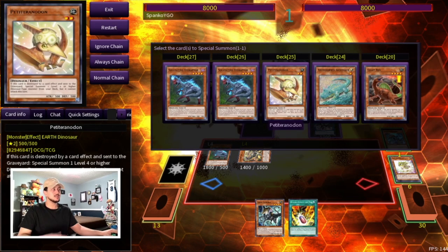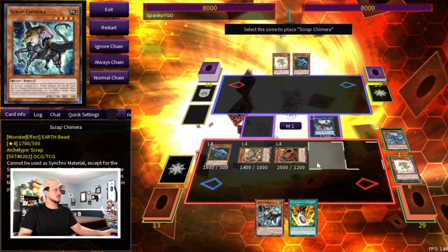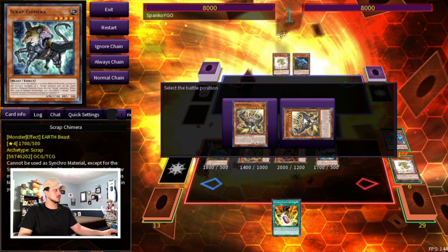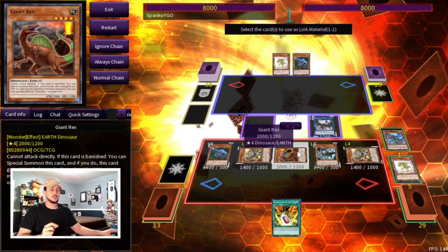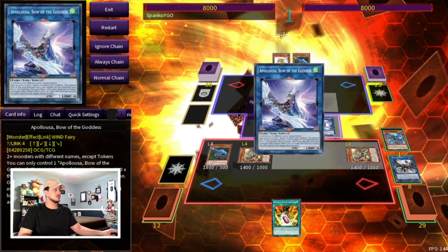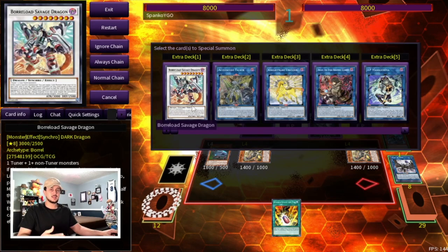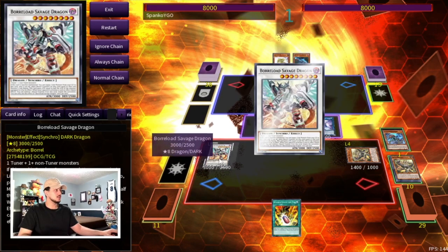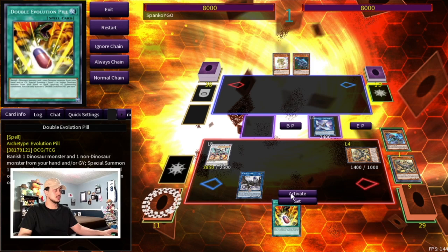Baby triggers and we summon Giant Rex — this is why you could have done Petite Pteranodon earlier, but here we summon Giant Rex. Normal summon Scrap Chimera and activate its effect to summon Scrap Raptor back from the graveyard. Go into three-material Apollousa using Giant Rex, Chimera, and Wyvern — you specifically want Giant Rex in the graveyard. Then use the remaining two cards to go into Savage Dragon, adding Scrap Wyvern to it as a material for an omni negate. Savage will be at 3850 attack with two negates once per turn.